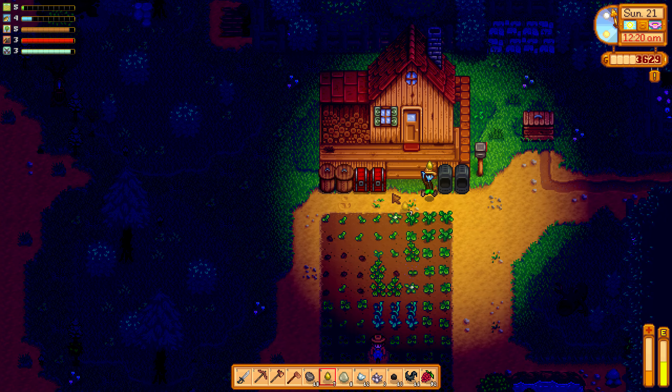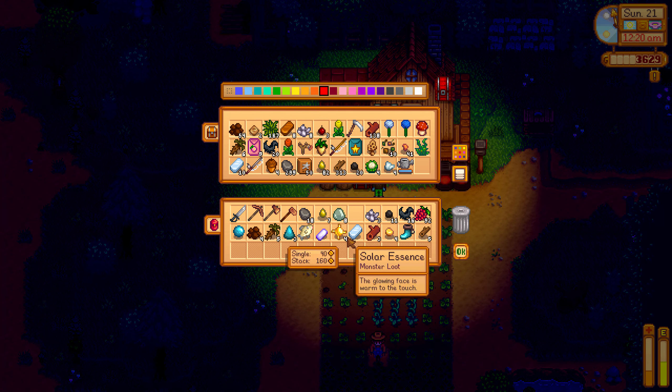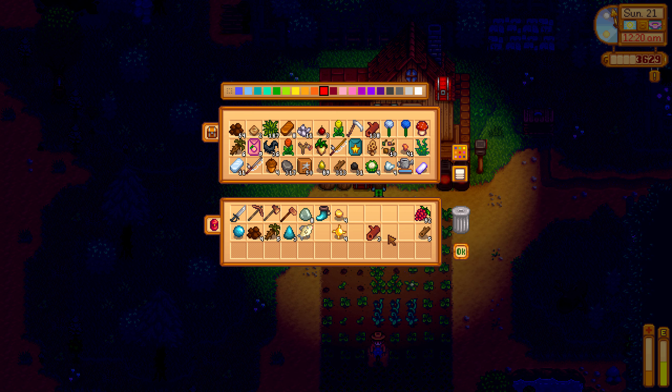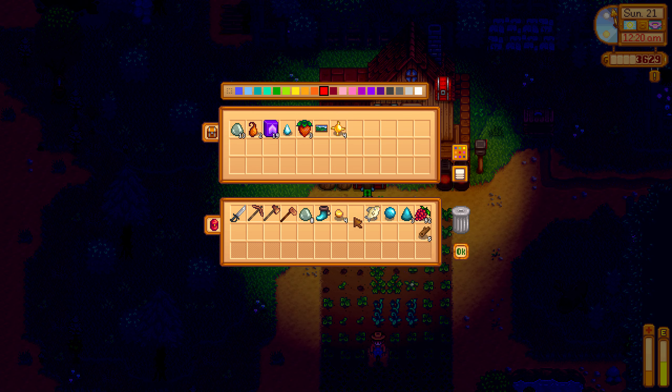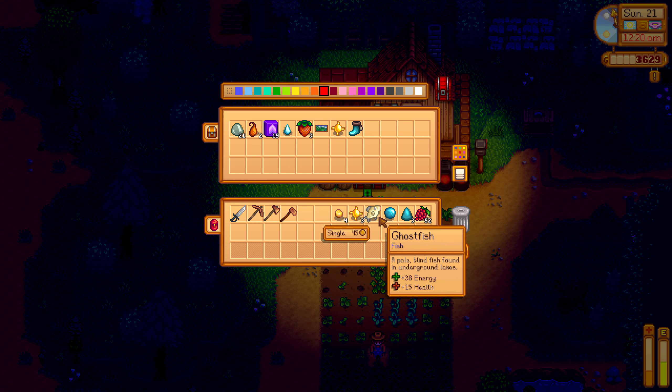I have enough iron to process. Let me just click on things to put them away. I need one of these to put into the bundle, as well as the 10 bat wings. So we can actually go and complete that bundle — not today, but tomorrow. So that's what we'll do.